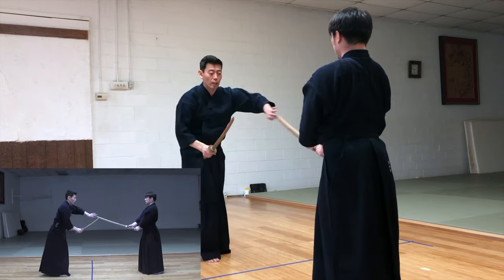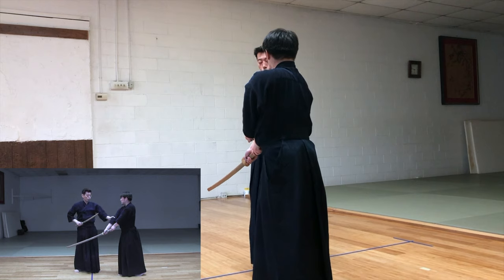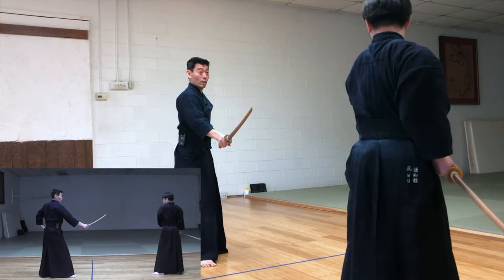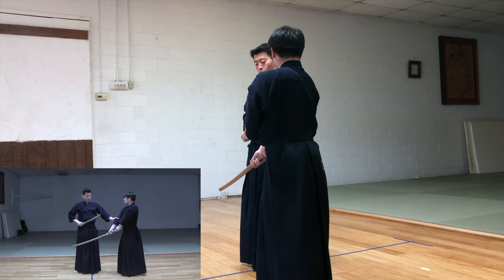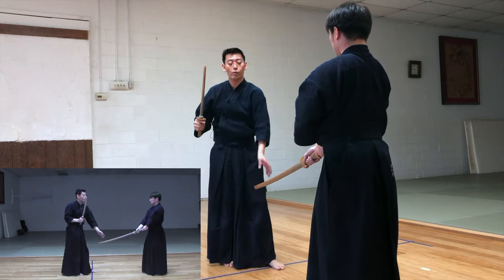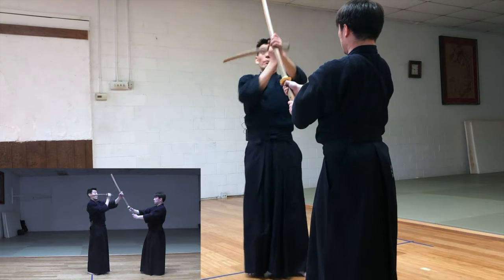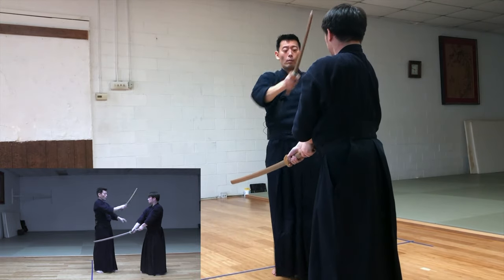Turn, turn — and Waki Gamae. Strike. Toh. One more. Straight Waki Gamae. Up. Toh. And make sure you use the side of the sword — Shinogi. This is number one. Number two is the other side, the right side of the sword. Strike. Pan. Toh. Pan.